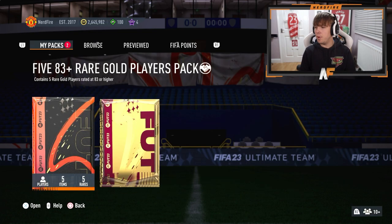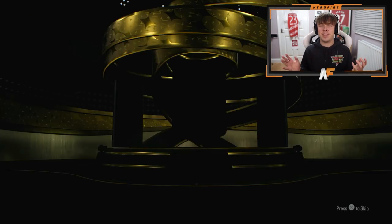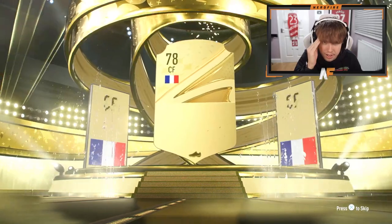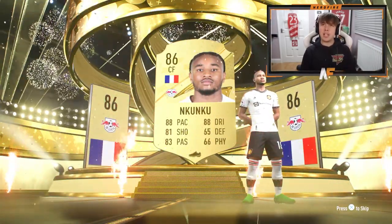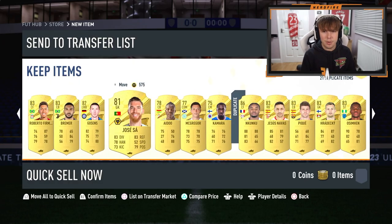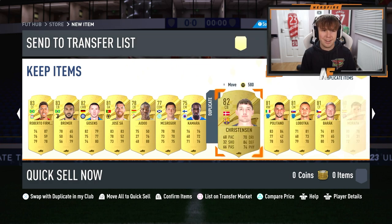Next up, the Ultimate pack — can we get anything from this? Go on, show me an icon. It doesn't even look like it's going to be a walkout — but it is a walkout: Nkunku, 86. I'll take any fodder right now — that's literally what I played Champs for. Nothing else behind Nkunku but I know he's a duplicate — I've got him untradeable. We've got a few 83s to chuck on the transfer list.